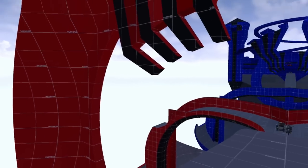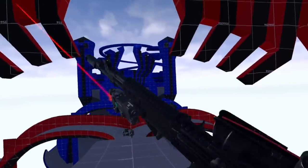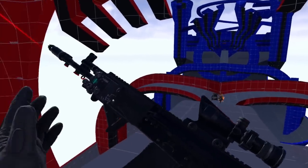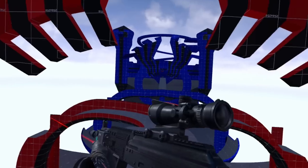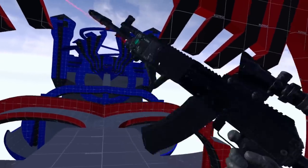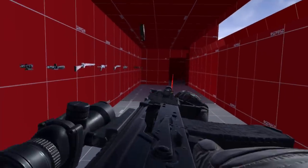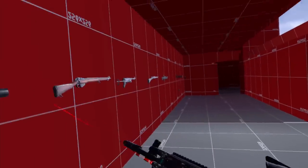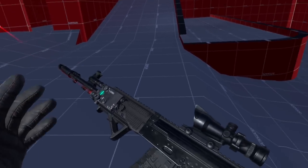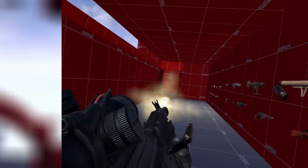Starting off at number 10 — you guys are going to be surprised — is the AK-12. I know a lot of people hate on this weapon; the recoil is terrible. But for close range encounters this weapon is actually a monster. If you play on maps like OG Containers and Bunker and you're constantly rounding corners, this gun is a beast. It's a nice mid-range weapon that will do you justice if you know how to use it correctly.